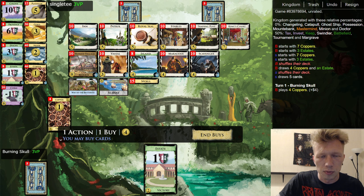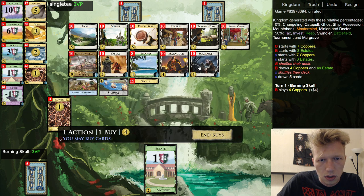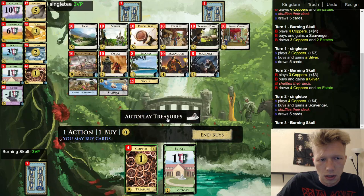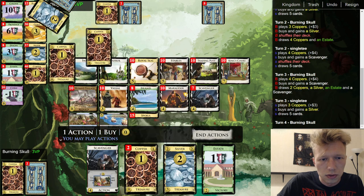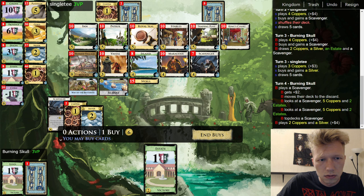There is a Vessel-Patron synergy, but I kind of don't care about it. There's also Way of the Butterfly, so I guess you open Scavenger-Silver and then turn your Scavenger into Trading Post right away, or maybe a bit later, or maybe into some draw. Let's go for it — Scavenger-Silver looks good to me. Let's get a second Scavenger, just because you can turn it into useful stuff. Discard, top-deck this one, get a Trading Post.